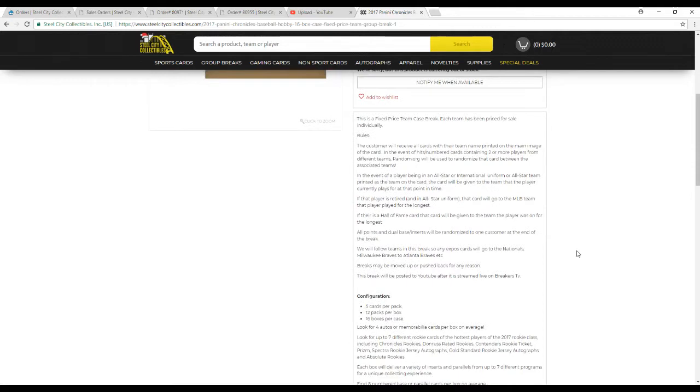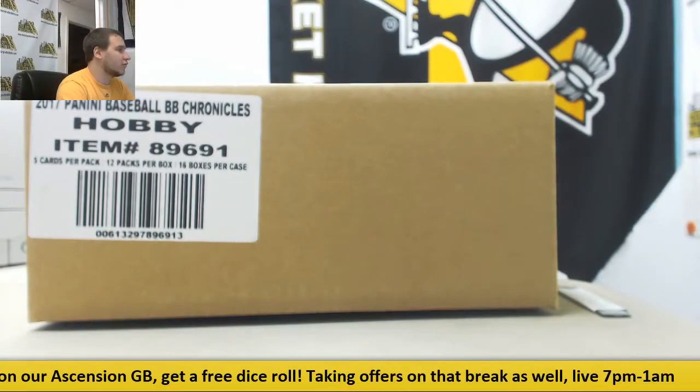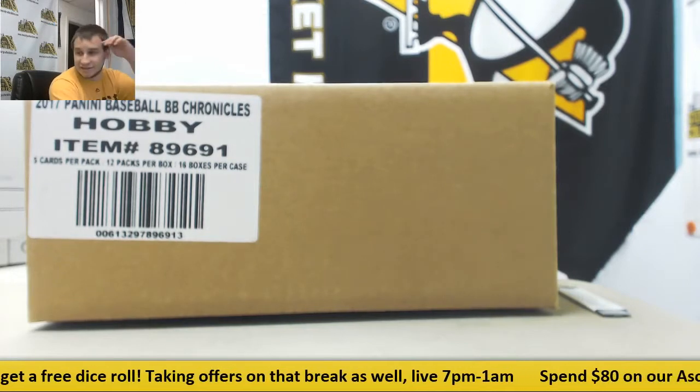Let's go to the rules. Each team is priced individually. You're going to see all cards with the team name printed in the main image of the card. In the event of any duels, triples, quads, or whatever, we'll use random.org to randomize between those teams. In the event of any all-star or international card pulled with no MLB team on it, it goes to the team they play for now, or the longest if there's no team. Any dual base or inserts that aren't numbered will be put into one lot and randomized to one team at the end of the break. Old teams follow new teams if that becomes an issue. 16-box case, four hits per box.